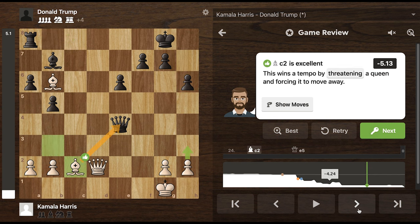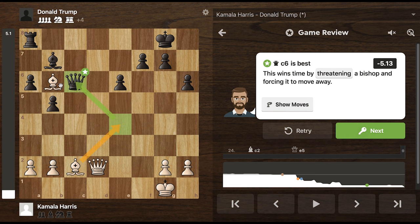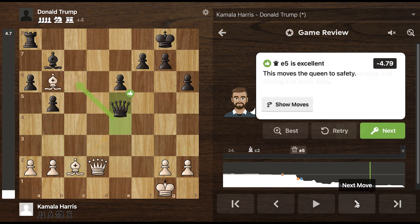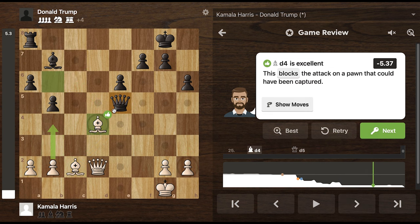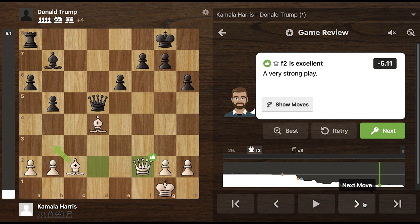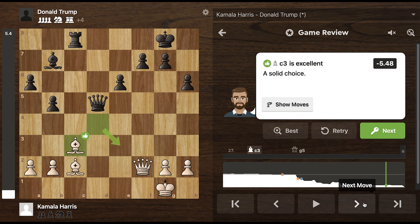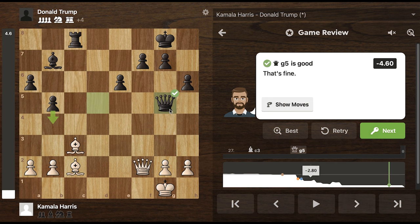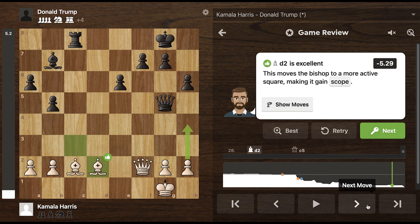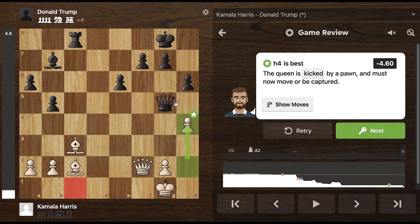Instead, Kamala threatens the queen, and so the queen goes back. Even though, according to the computer, the queen should have gone here, because this essentially counterattacks the bishop here. Now Kamala continues the pressure on Trump's queen. And now Trump pins the bishop. But now the bishop is unpinned, and finally Trump gets his final rook into the action. Interposing this bishop to prevent the rook from coming down. And now Trump moves the queen to another diagonal, potentially to come down here to check. This was not the best move - should have attacked from this side, according to the computer.